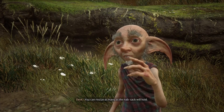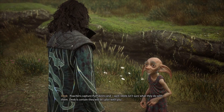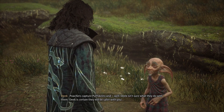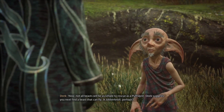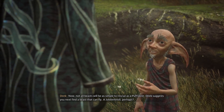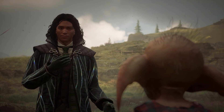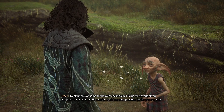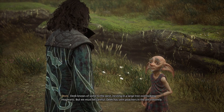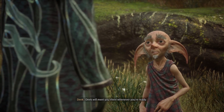I managed to rescue a Puffskeen. You can rescue as many as the Knapsack will hold. Poachers capture Puffskeens but Deek isn't sure what they do with them. Deek is certain they will be safer with you. Now, not all beasts will be as simple to rescue as a Puffskeen. Deek suggests you next find a beast that can fly — a Jobberknoll, perhaps. Deek knows of some to the west, nesting in a large tree overlooking Hogwarts. But we must be careful — Deek has seen poachers in the area recently.